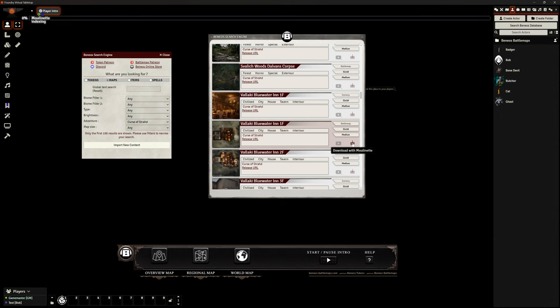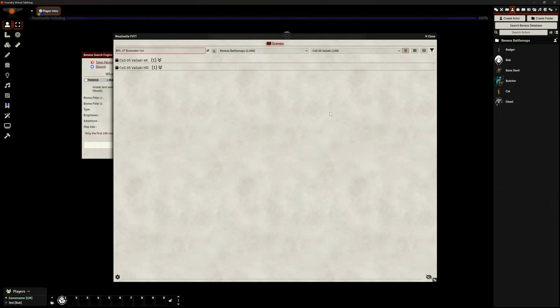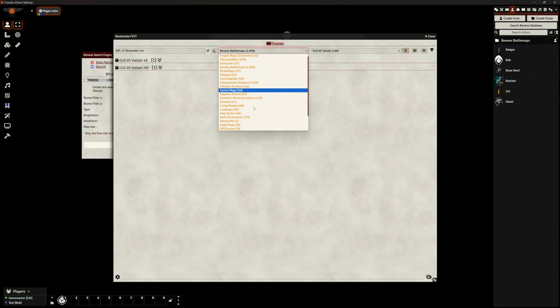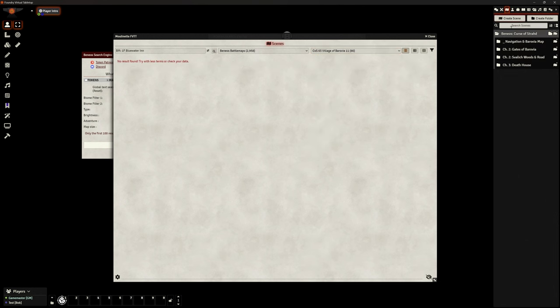You're thinking, 'Oh, you're only downloading one map' — wait. It opens Moulinette. I can access any of these types of maps, and it defaults to bringing me into Benios Battle Maps. I can find them through Moulinette this way — I don't have to use Benios's own search engine. Either way works. Let's do the Village of Barovia. Chapter 3 — here it is. There's an HD version and a 4K version; I'll go for this one.